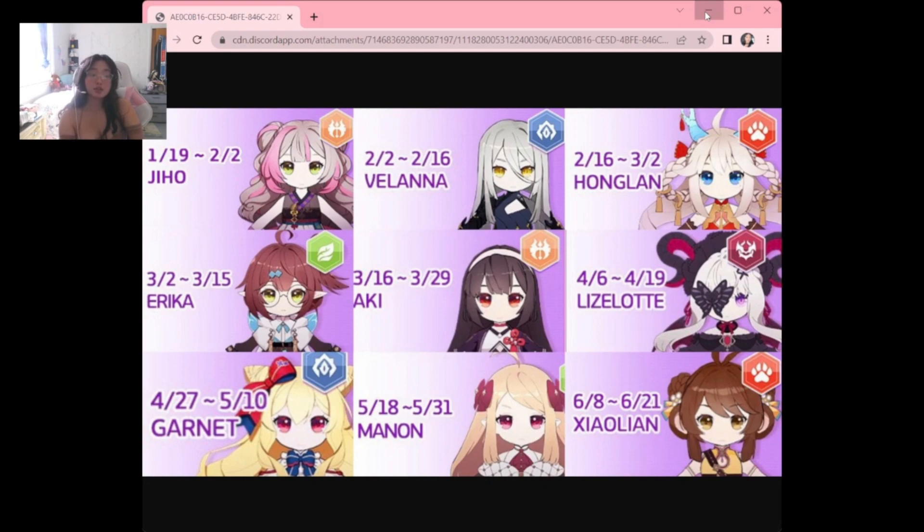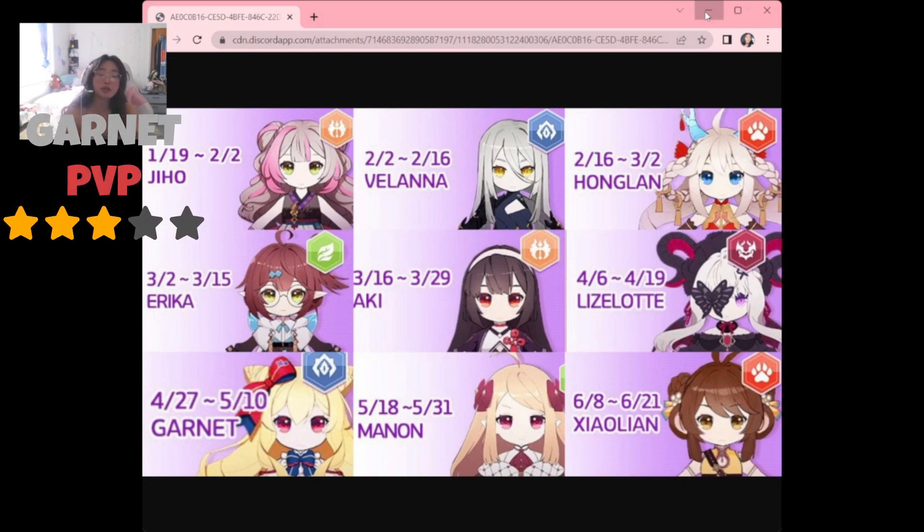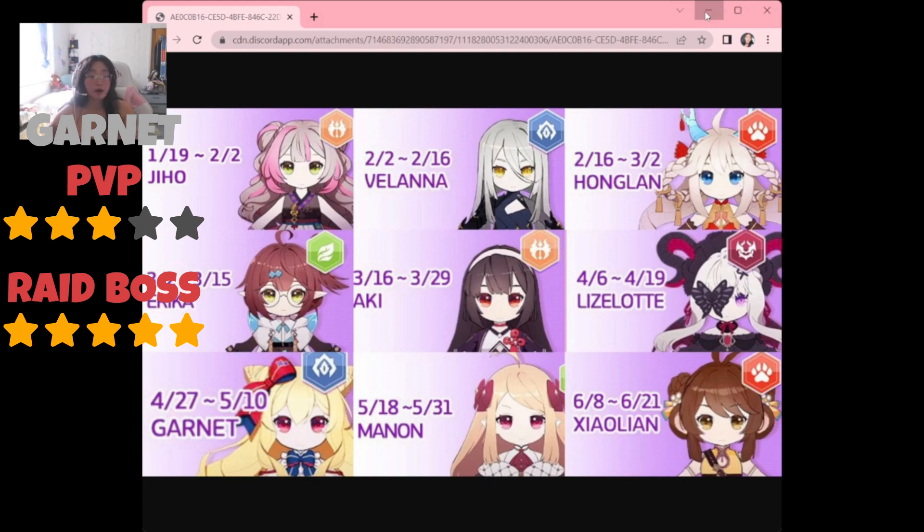Moving on, we have Garnet, our undead soul and debuff queen. She applies debuffs relentlessly while also providing all allies with a 15% lifesteal buff and has a special Garnet stack mechanic. For PvP I'd consider her three out of five, though a highly invested Garnet would score differently. For guild raid bosses she's five out of five — she's a must on the undead boss team. Violet carries that team, and Garnet's debuffs massively boost Violet's damage. For PvE I'd say four out of five.